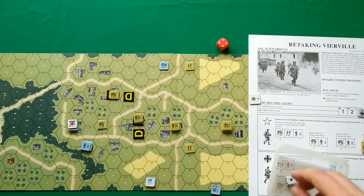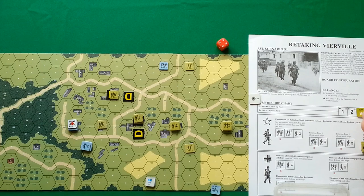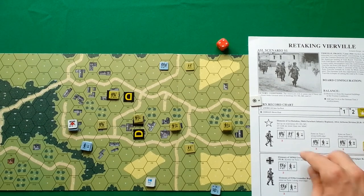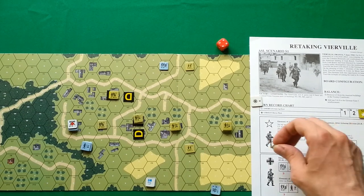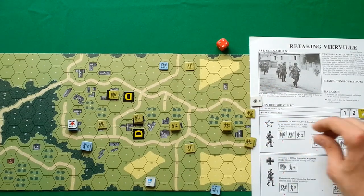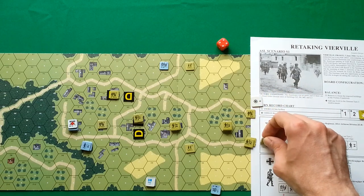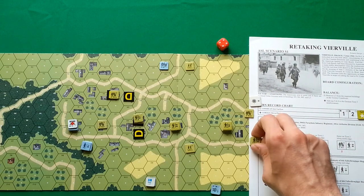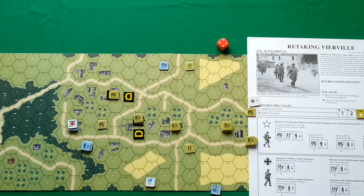That's all for German actions. Now moving to American actions — Americans are receiving reinforcements entering through the north edge of the board. I'm placing them here, here, here, here, and here. That's where they enter.